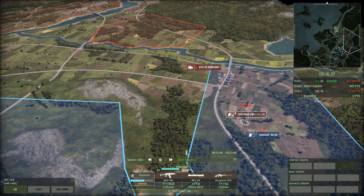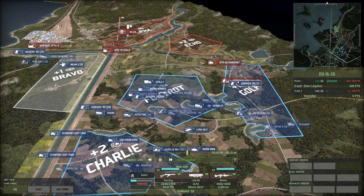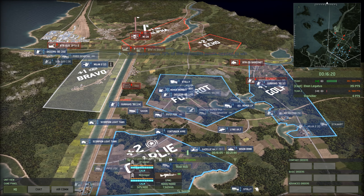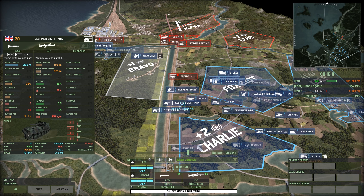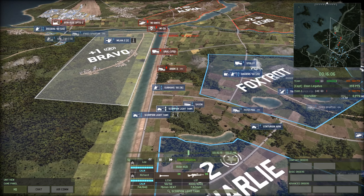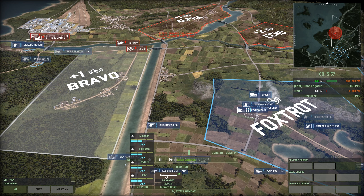Gurkhas 90 and Spetsnaz Gru shooting — this is bad positioning on my part. My Gurkhas should be farther back. We're taking fire from sort of the end of the zone, right from the end of the wood line, and there's really no reason to do it. The Spetsnaz Gru are more than capable on their own, particularly when backed up by supporting fire. This is the Scorpion I was talking about — 20 points, 2,100 meter range, 2 frontal armor, 10 AP power, 30% accuracy, 0 stabilizer. Really not happy with these guys, but I needed some fire support — it's been the one thing that's been lacking this entire time.